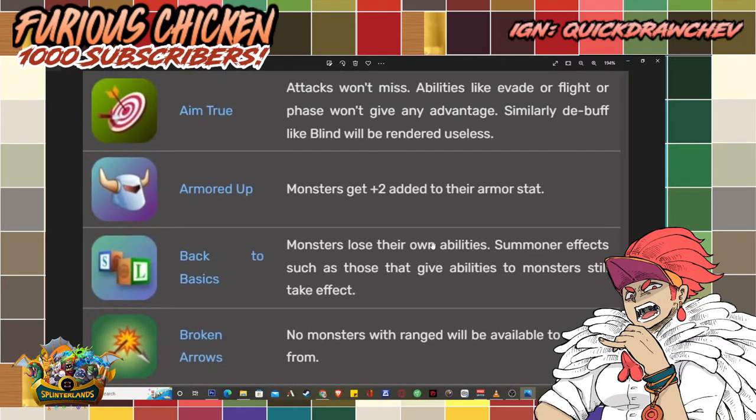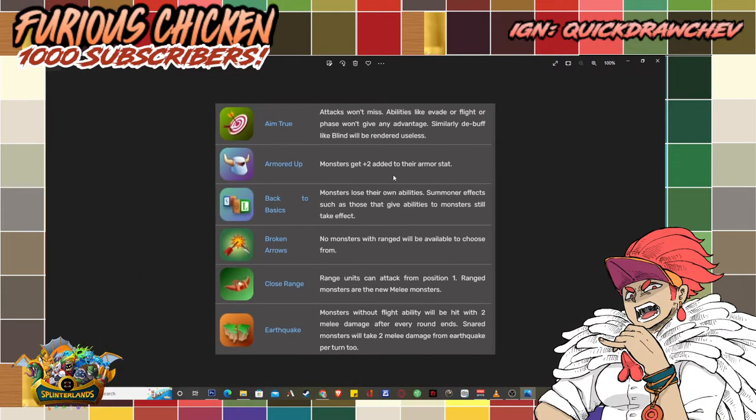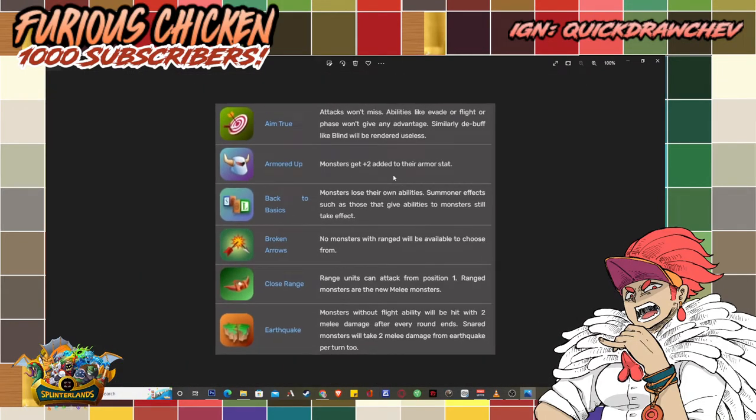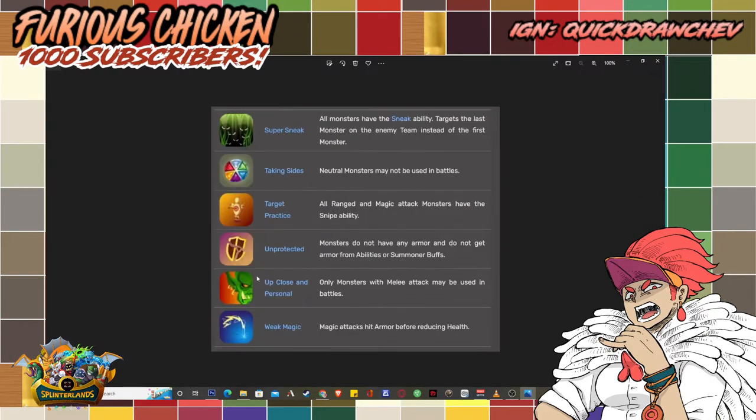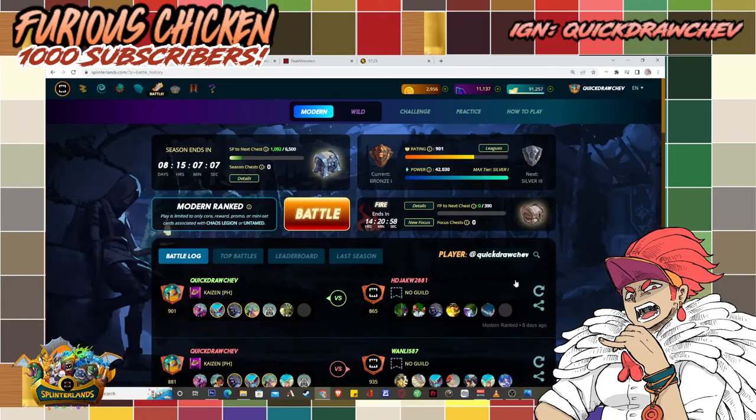Armored Up gives monsters an additional 2 armor stats. If your monsters do not have armor, it only gets 2. If it already has armor, it will just add an additional 2 on top of that. Now this is not compatible with the other rule set that removes all armor — Unprotected — because that one removes armor from all monsters and all buffs and abilities that provide armor are ignored. Armored Up works well with the Protect ability like Wavesmith, because 2 plus 2 is 4 and more armor is fun.